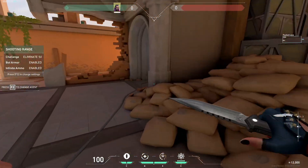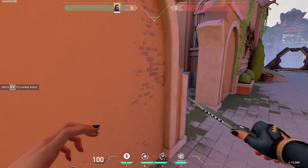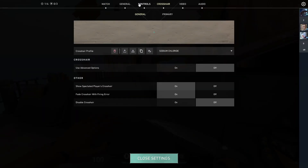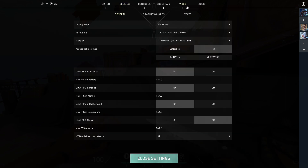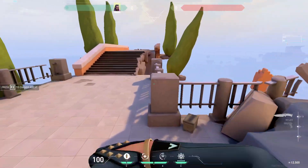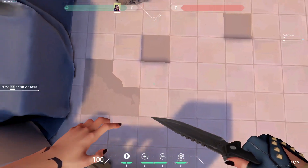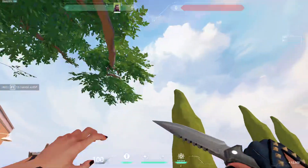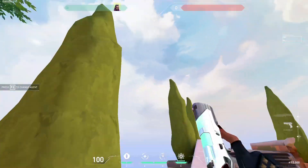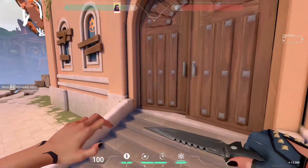Now you can see my FPS is not locked at all — I get higher FPS than before, and it's not stuck at 60 whatsoever. I usually keep it at 144. You can see the FPS here too — on less demanding scenes it goes drastically higher. The FPS is not locked now. I hope this video is helpful for you all — please like, share, and subscribe. Thank you.